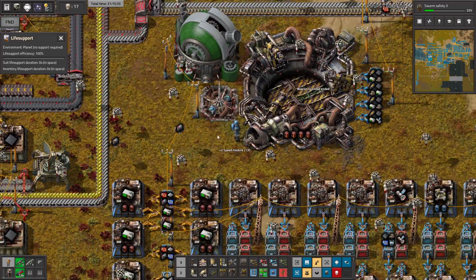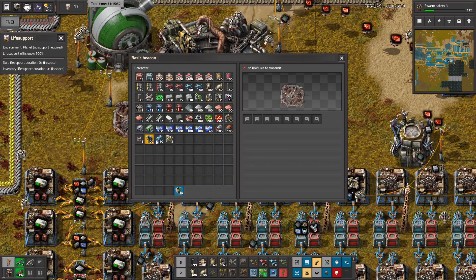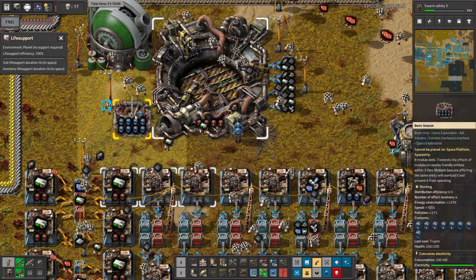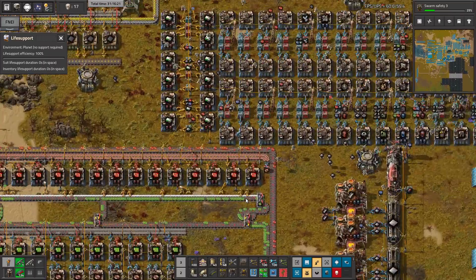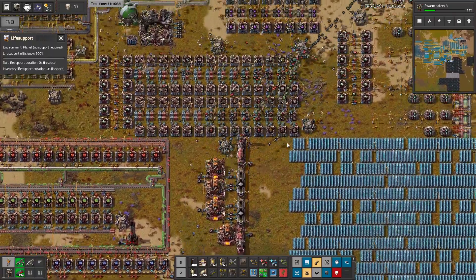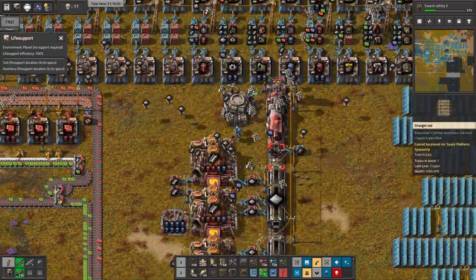Logistics. Okay, so it doesn't like the speed modules — that's interesting. I don't know why. Maybe if I place only one it's gonna work. Wait, how many modules? The beacons are pretty OP in this modpack — I didn't know that, that is good to know. Because the speed is... okay. So I'm starting to love the basic beacons — eight modules. Okay, so I can use only one beacon because more will overload the thing. That's pretty interesting. So I can place one beacon here and put tons of modules inside, and now it's gonna craft even faster. That's pretty cool.